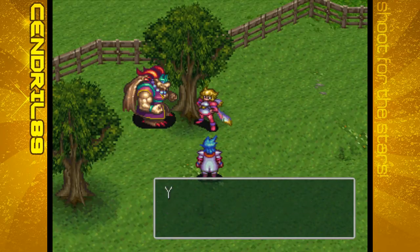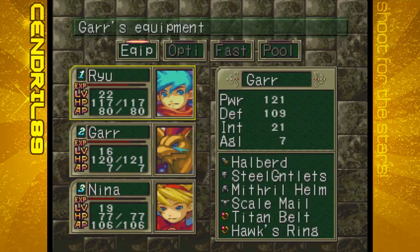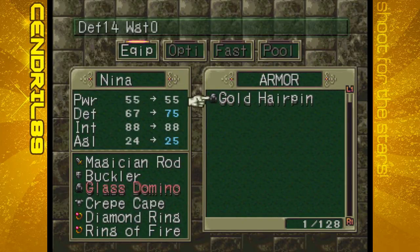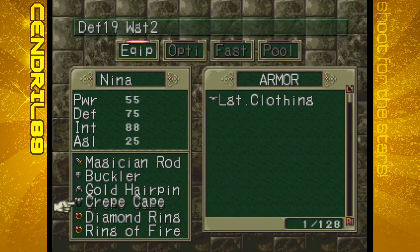So let's get going. You know how to get to Sin City, right? Of course we do. And with that, the lovely Princess Nina rejoins the party. Per usual she's equipped with what she had before - armor and everything included. However we can give her a nice looking gold hairpin - no weight, more defense.